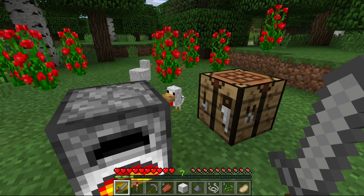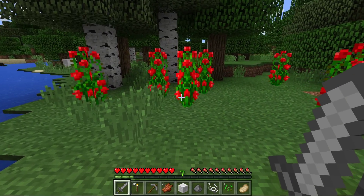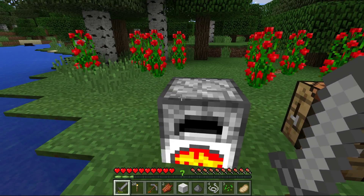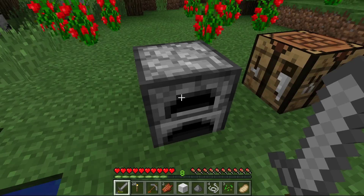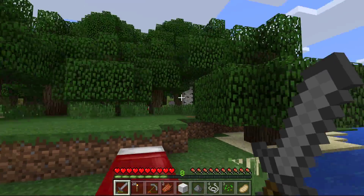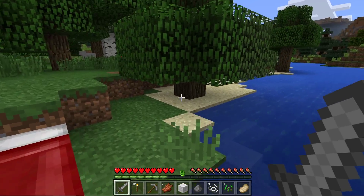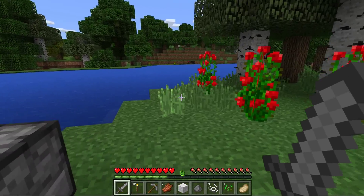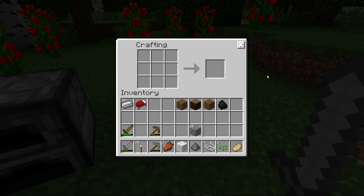Hello everyone and welcome back to Minecraft Windows 10 Edition Alpha Beta 0.12. All our iron ingots are done. It took a long time and creepers started to come out. I got blown up by one — I didn't die, but one blew up around me. Hopefully there's no more. I'm gonna go grab my bed and we're gonna continue on.